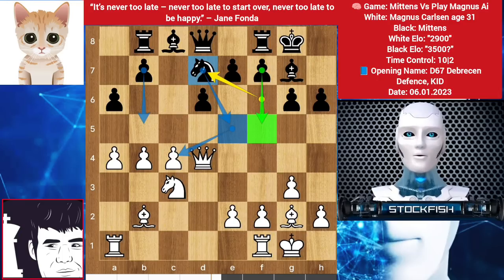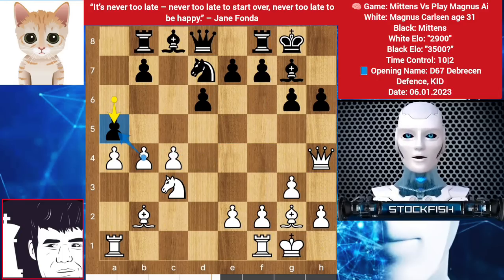Fascinating move. Queen slides to h4, we have a5 — you shouldn't take it because of b6: it takes, then rook takes, targeting the bishop. You have to protect your bishop, rook here, then rook takes bishop, rook takes, bishop takes knight — the position will be bad for you. So Magnus didn't take it; also the pawns will be weak. Rook slides to b1.